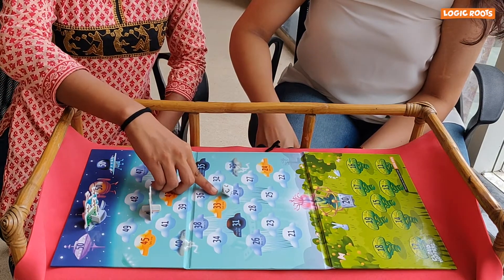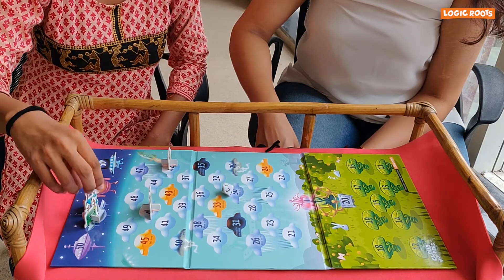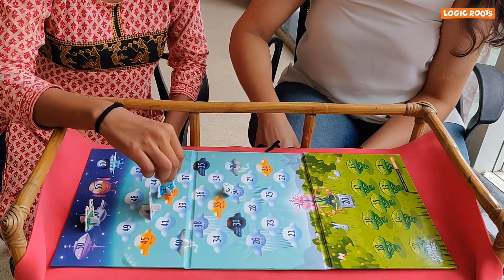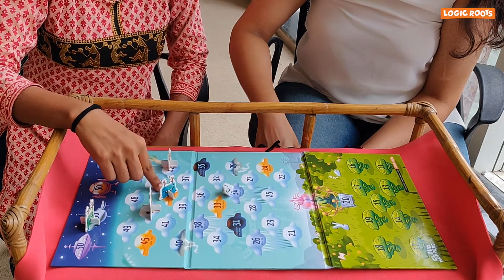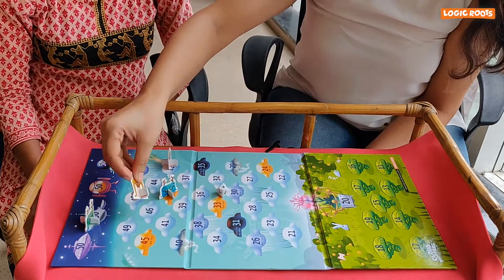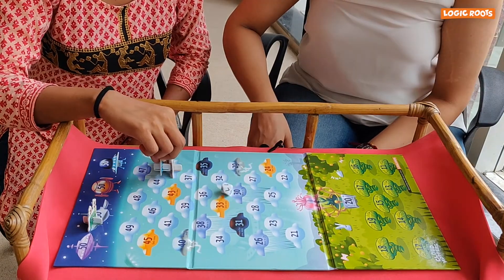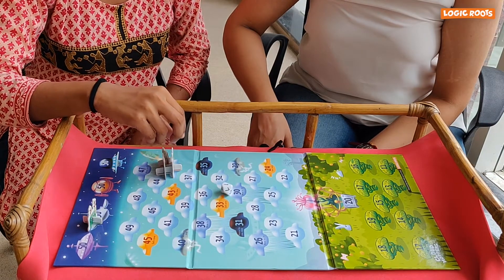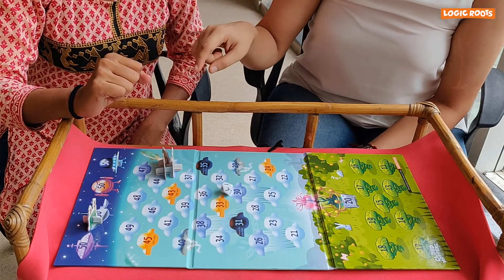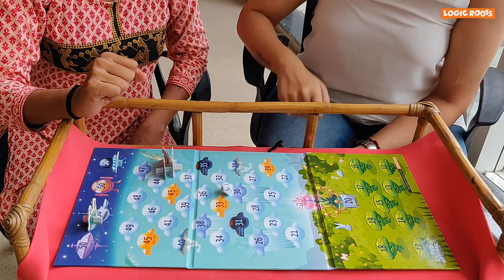No, no. I'll move by this alien which is at 50. 50 minus 7 is 43. I'm on the safe cloud — your alien cannot force me out from here. Oh, your both aliens have to go back to the spaceship. No, no. The rule says if a player's both aliens are on the same cloud, they cannot be forced out.